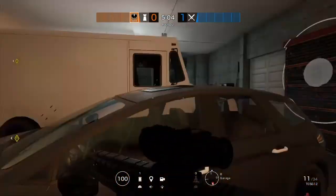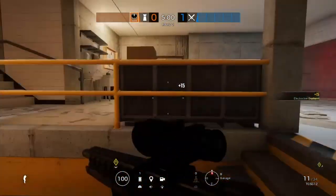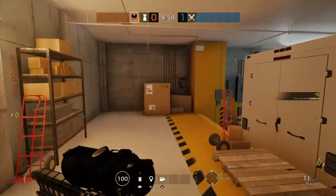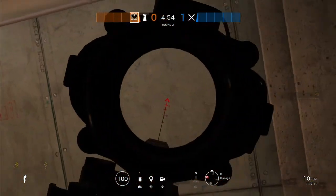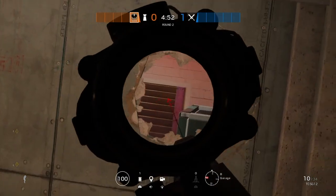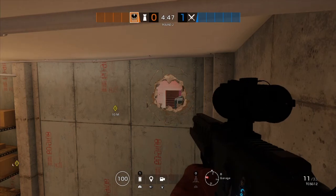Electrifying this hatch will be nice, and of course there'll be a Mute jammer right here. As for where Kaid is mainly going to be playing, there's a nice angle over here for you to occasionally look at if anyone gets a peek or a ping of an attacker being down in this area or in the hallways.